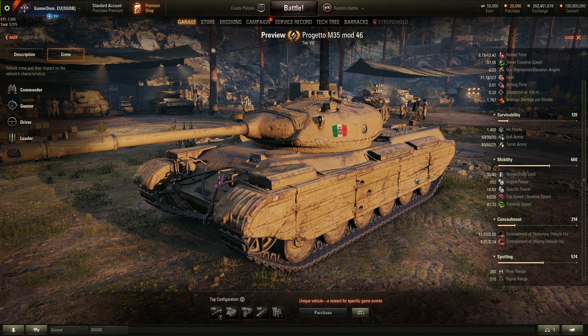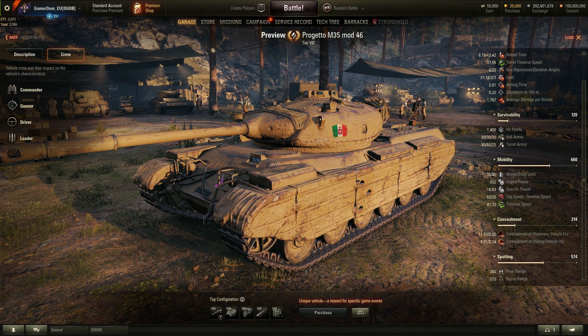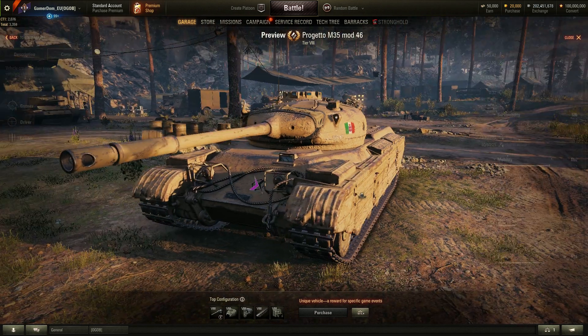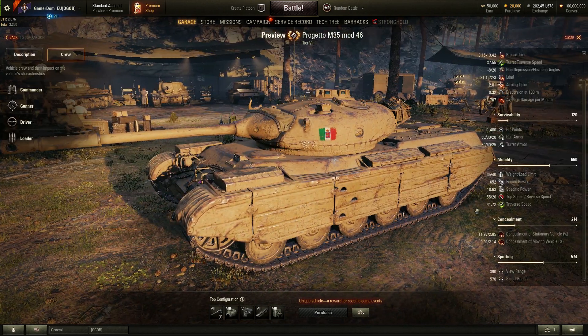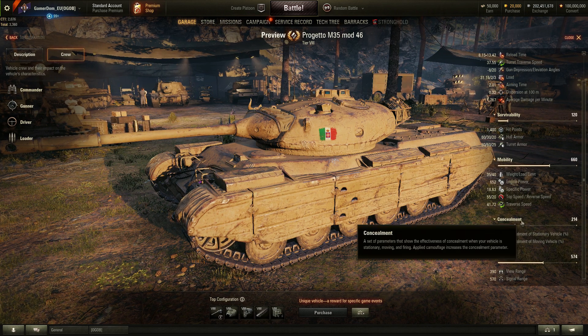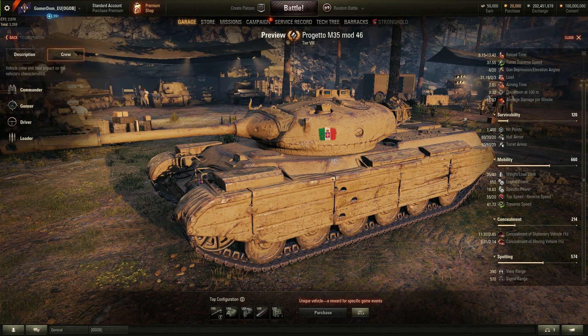It's a fairly lightweight vehicle at 35 tons without equipment. A 650 engine gives it an 18.63 power-to-weight ratio, which is very good for a medium. 55 kph top speed, 20 in reverse, and traverse speed of 41.72 — so it's pretty mobile. Concealment though is not great, only 12% when stationary and in cover. View range is 390 standard, and signal range of 570, which is not bad at all.